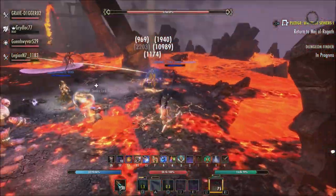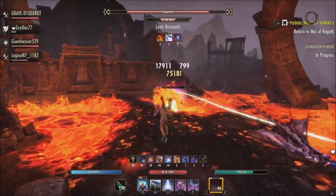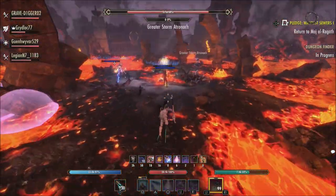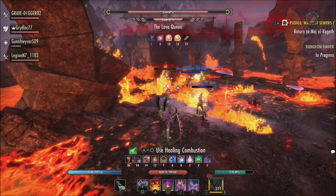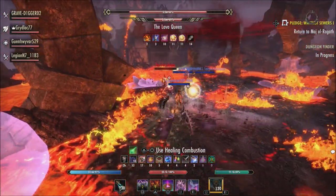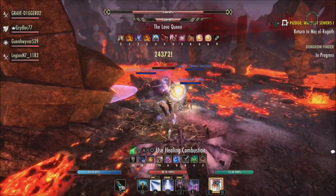When we're looking at the new Order's Wrath set, I think this is going to be a set that a lot of people will use. Now will it be meta? Probably not. But if you're a person that has a really good rotation and you don't mind losing maybe 7 or 8% of the max damage you could get with a meta set, I think this is going to be a very viable set that you can still get a lot of damage out of.